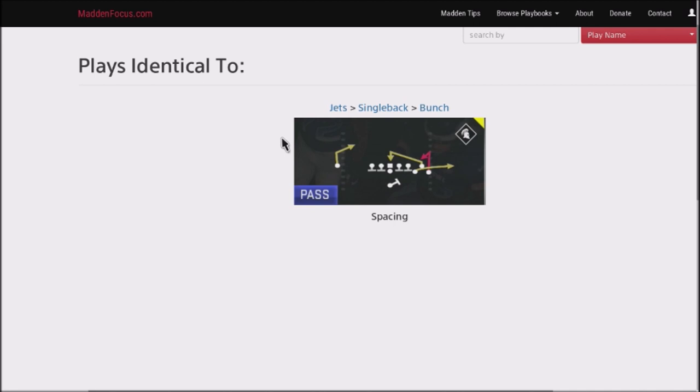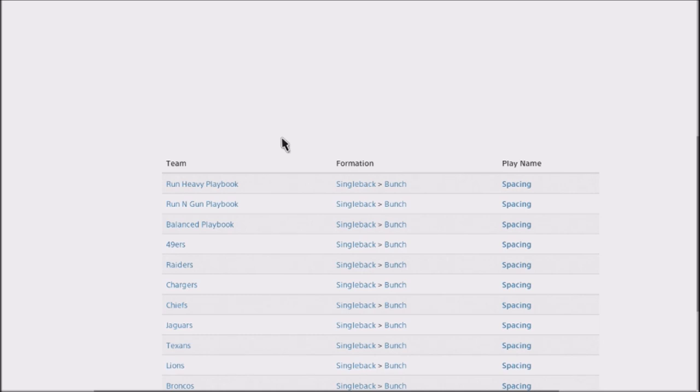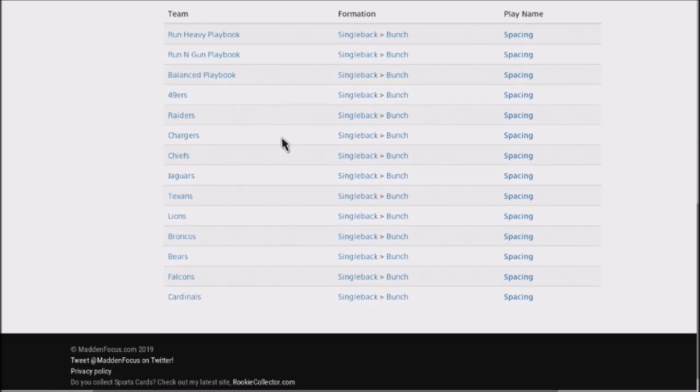A very common play — it is Spacing out of the Single Back Bunch. You can find this obviously in the Run Heavy, Run and Gun, Balance, 49ers, Raiders, Chargers, Chiefs, Broncos, Texans, Lions, Jaguars, Bears, Falcons, and Cardinals. So you're going to be able to find this in pretty much any playbook out there.